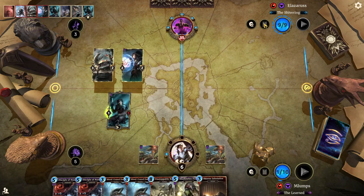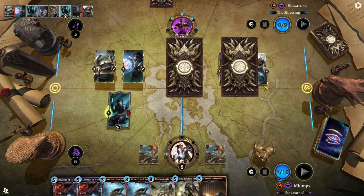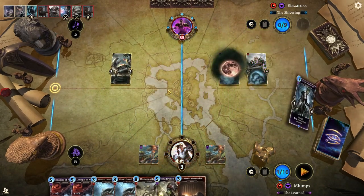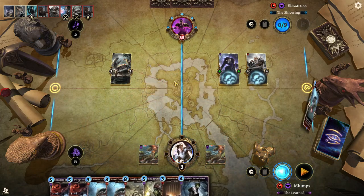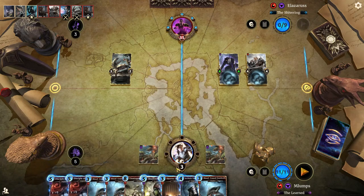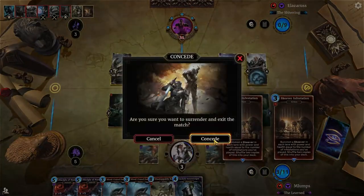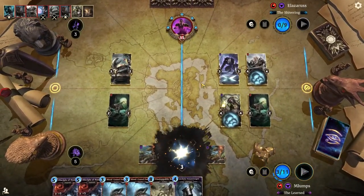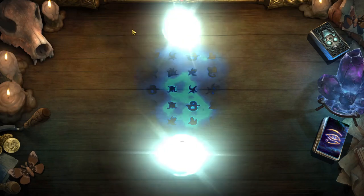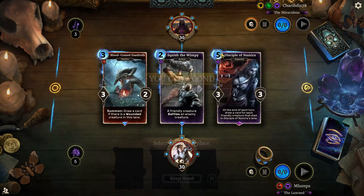Stormcloak Vanguard really can save him here. I know I spent a lot of time messing with that guy in the first match — it would be nice if he would just kill me already. This is my karma. We don't really have anything we can do here, so we'll just dump our hand and leave. We're up against Charybdis78, the Miraculous, on Empire — which is maybe my least favorite deck to go up against. It's just a really, really toxic color combo.